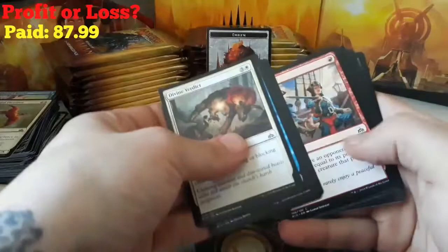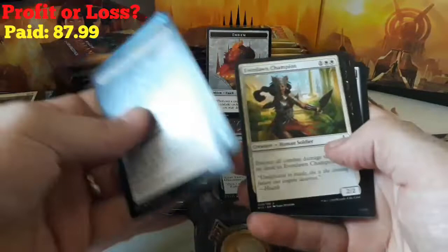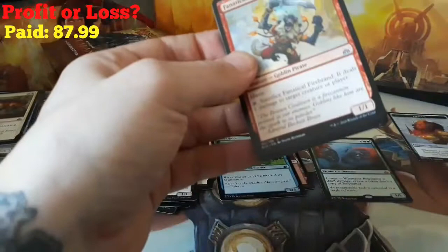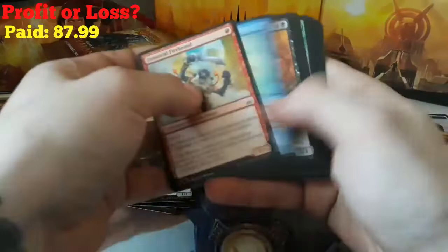Hopefully we get some good stuff in the second two stacks. Pitiless Plunderer, Riverwise Augur, Everdawn Champion, and a Tomb Robber for our rare. And a Plains. Into our second stack — hopefully our second and third stack will be where the value is, because so far I don't think we're going to break even here.